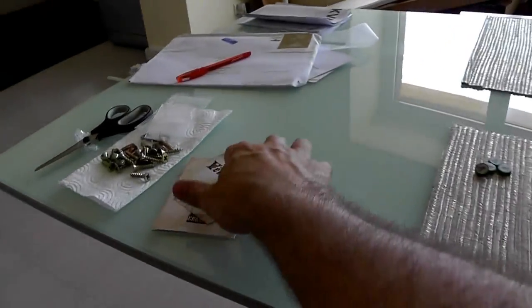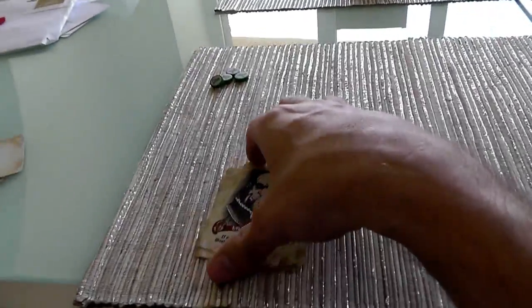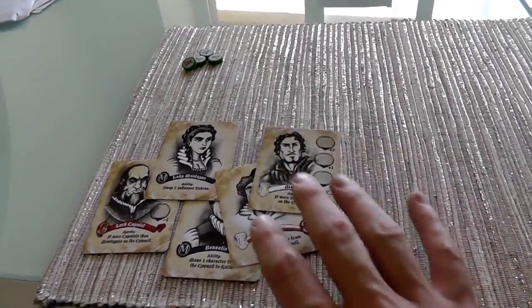In this game, these are the three cards that will not be in the game - we don't know what they are. Let's take a look at my hand. I don't know what Jen's is, obviously, but I do know that I've got Lord Capulet, Mercutio, Lady Montague, Benvolio, and the Nurse.